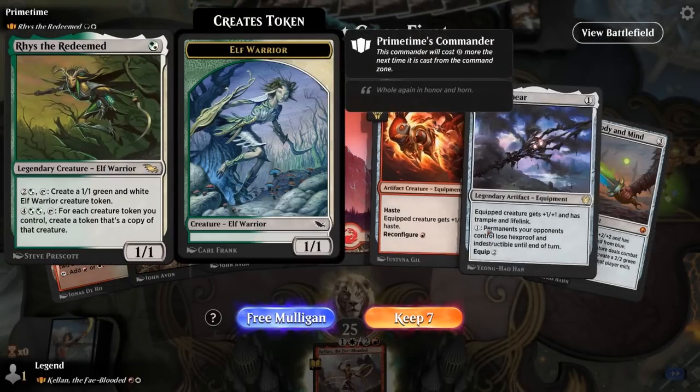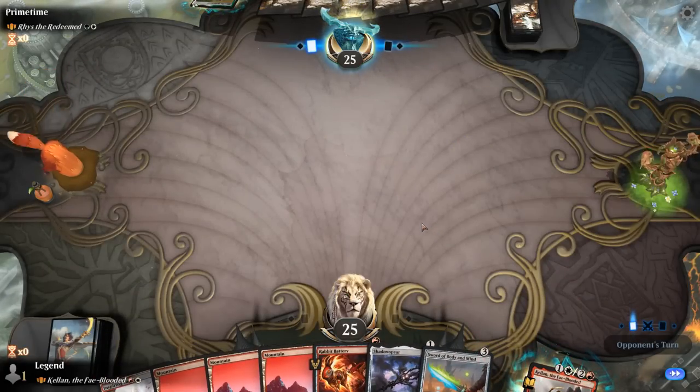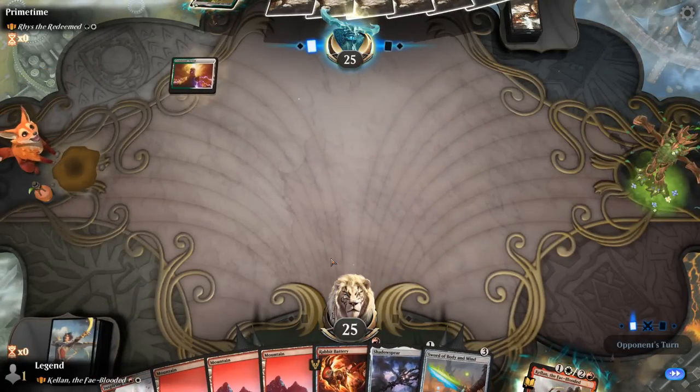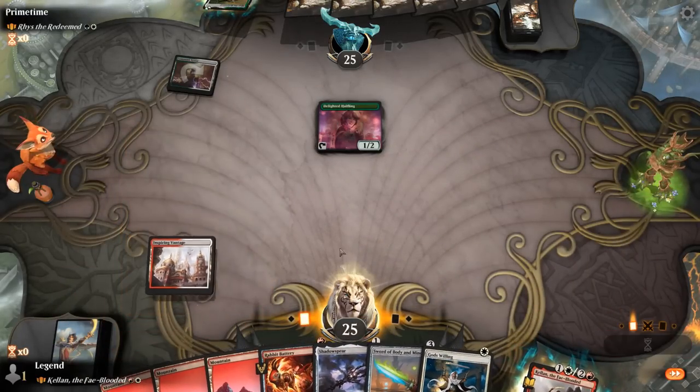Game one: we're on the draw facing a green-white tokens deck. Our hand has Shadowspear — trample is nice over a bunch of 1/1s — but we don't have a sword giving protection from white. We have a green sword here, and if we search up Colossus Hammer there's no way to equip it for free. But I think this hand still has enough tools: pro-green, trample, and if we find a way to equip Hammer for free we could be good to go.